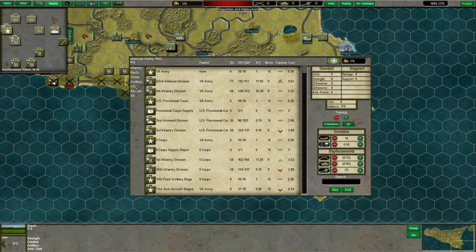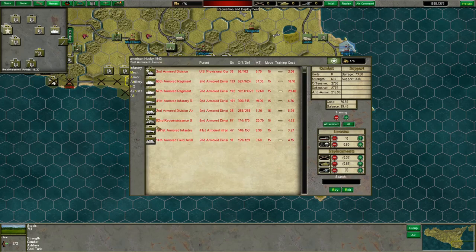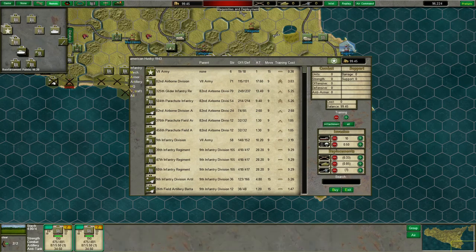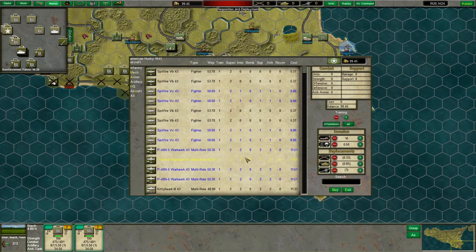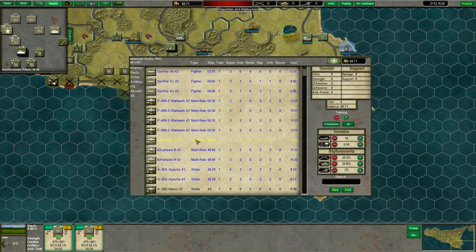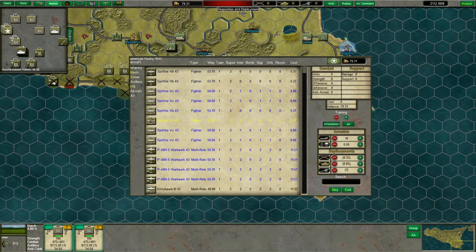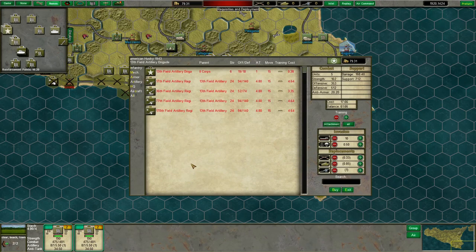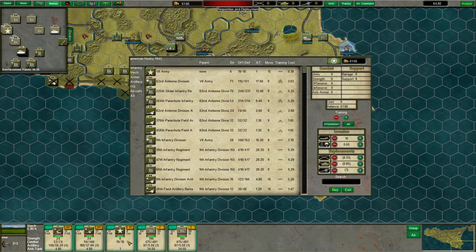Top of turn two, I'm going to bring in basically the entirety of U.S. 2nd Army Division and use them as a hammer to begin a breakthrough. We're also going to purchase another pair of Spitfire B squadrons and probably an A-20 G strike squadron. Let's also bring up the U.S. 13th Field Artillery Brigade, because we're going to need those long-range guns to support us as we get into the brawl around Caltajerone.